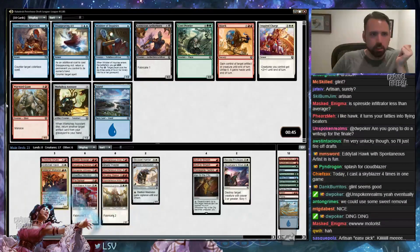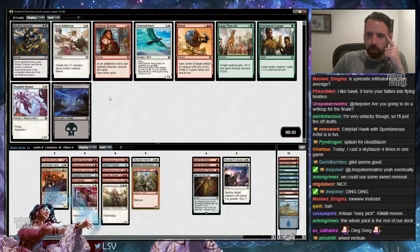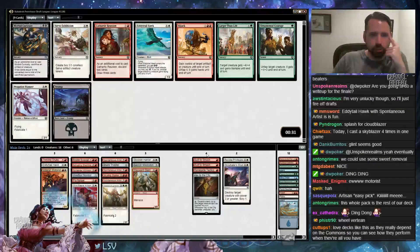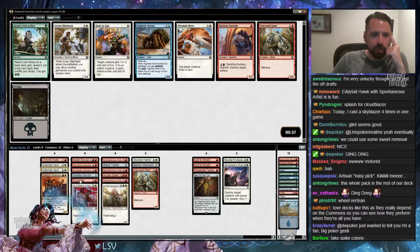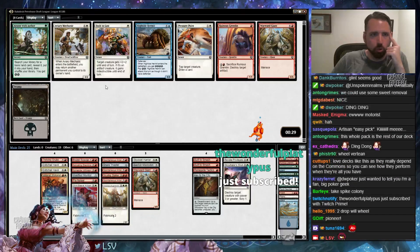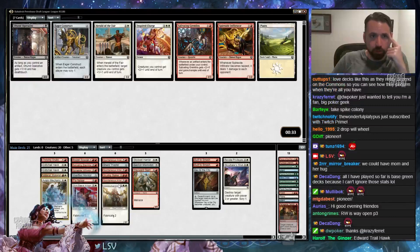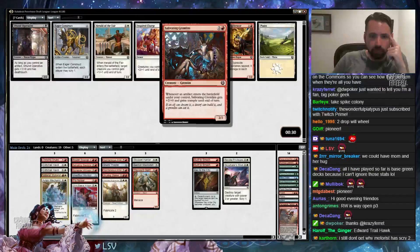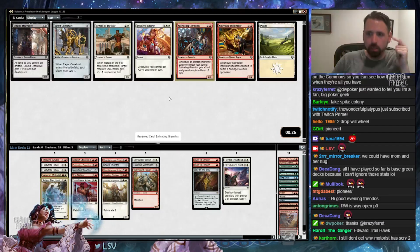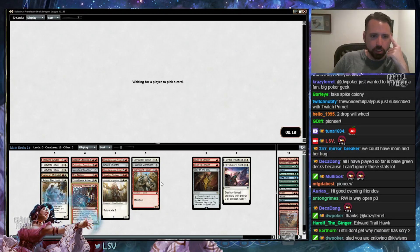Take Wayward Giant. And Servo Exhibition — I only have the one Salivating Gremlin, so it's not like I really need to make Artifacts here. Might just take another Aetherstorm Roc — that actually seems kind of great. I've got so many 4s that I don't want Propeller Pioneer. Aviary Mechanic with PNLR, Glint-Sleeve Artisan, Veteran Motorist — yeah, that's going to be good. Now I get to cut like Renegade Tactics, probably one of my dorky 4s. I probably don't need the third Spontaneous Artist. I do like wielding Salivating Gremlins though, because I can also cut Spireside Infiltrator that way. I don't like Eager Construct all that much. Gremlins isn't insane here, but I think it's decent — I've got a couple Artifacts.